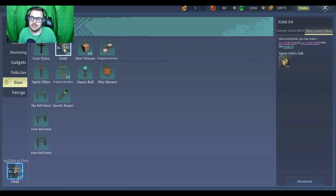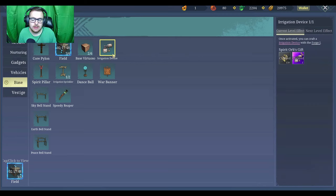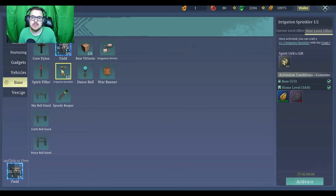The field I was researching right now allows you to upgrade the level of your fields. This allows you to expand the area where you're able to place fields. The irrigation device is like a little gun that you can shoot fertilizer with — I'll show you what that does in a minute. The spirit pillar I haven't unlocked yet, but from what I've been told it's a device that helps protect your crops for a certain amount of time. Irrigation sprinklers just fertilize and water surrounding crops — the level one does it in a one-by-one area, level two a two-by-two area.